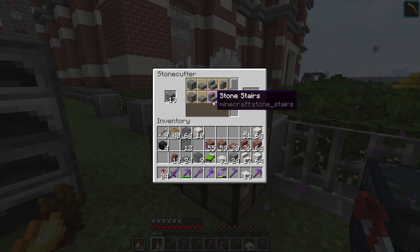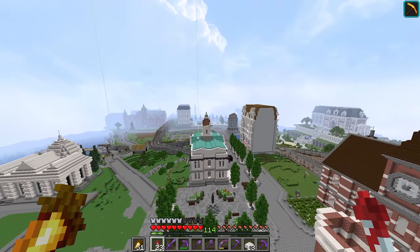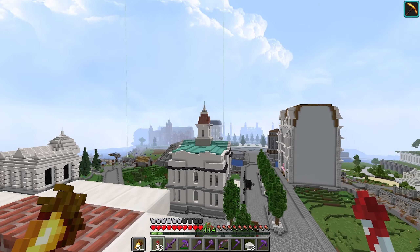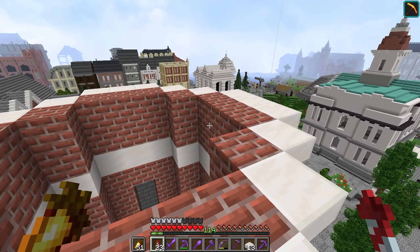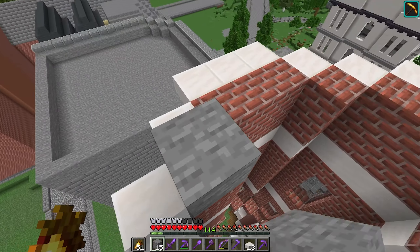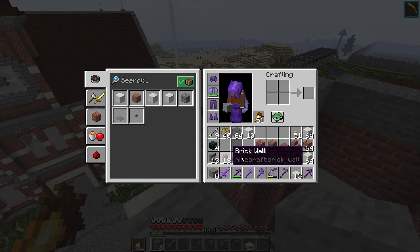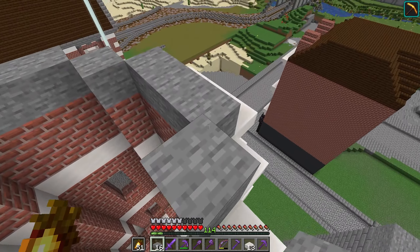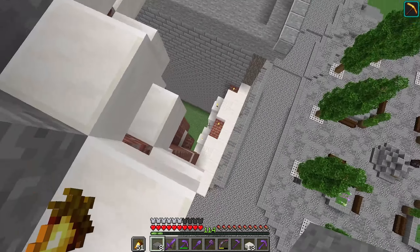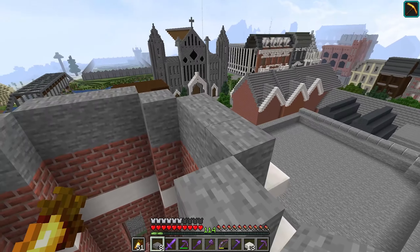The roof is going to be made out of stone or andesite - I think maybe just pure normal stone. Do we have any? Yes, just a little bit. I'm going to get a bunch of slabs - stone slabs. I'm going to try and make this a rounded roof. I did successfully make a roundish roof on a square building before, so I think I can do a lot better with this. What we can do is start with a full block because we want to go up quite steep first and then round off nicely.